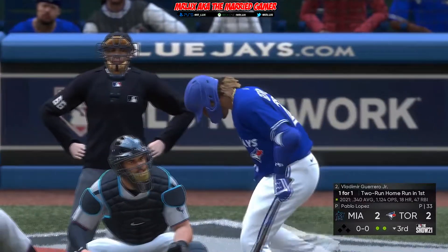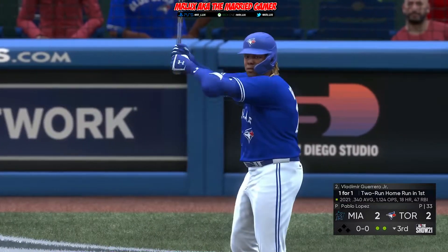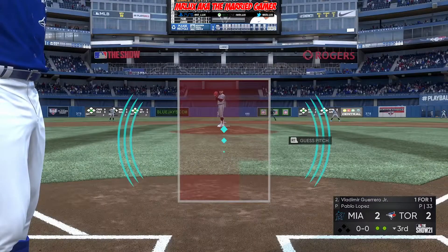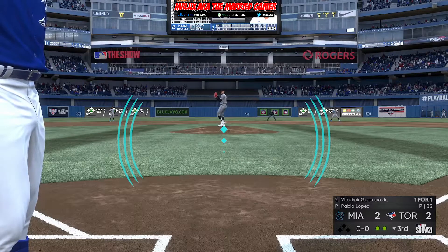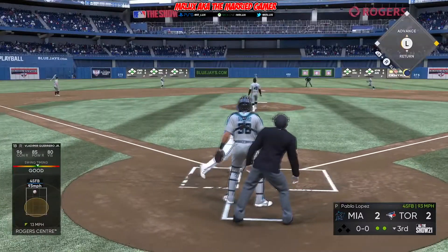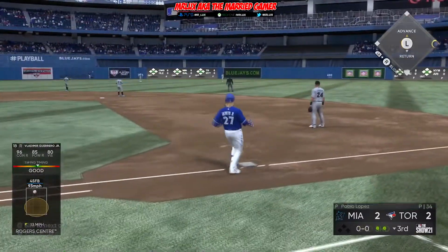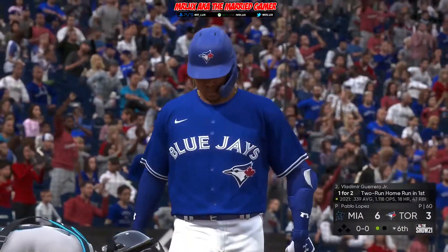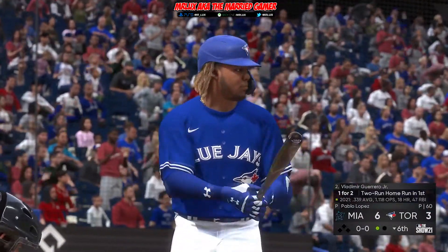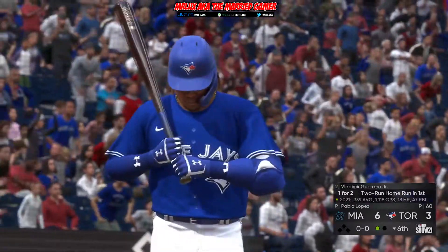We're back up again — bottom of the third. If you guys want my PCI settings, I will be glad to show you those in a future video. I dropped my PCI down a little bit too low right there — didn't track it very well on that at-bat. Miami is now up on us by three runs: six to three, bottom of the sixth, as Vlad steps back into the batter's box with no runners on base.